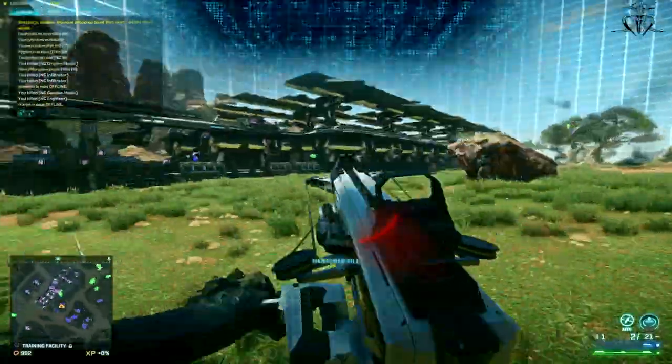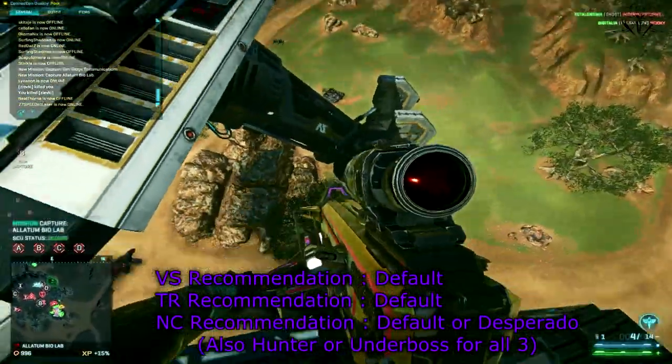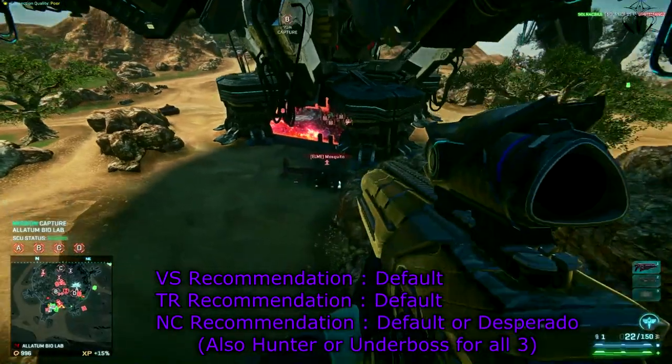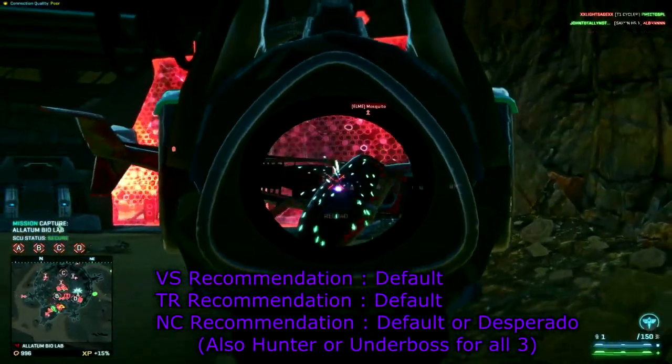So that's about it for the secondary weapon slot. For Vanu and Terran Republic I would strongly recommend sticking with your defaults. For NC, the default is okay, but the Desperado is better. Or maybe you like revolvers, or perhaps the Hunter.